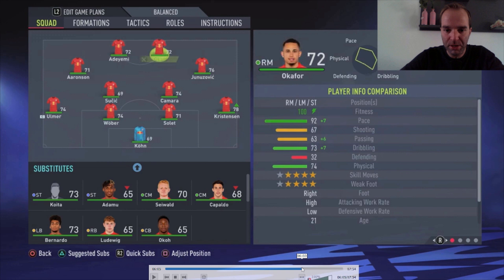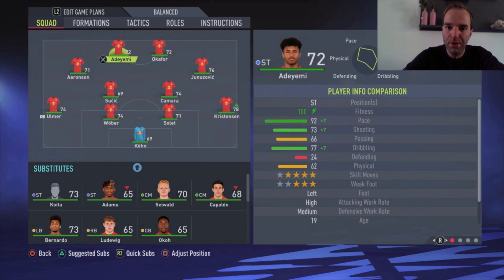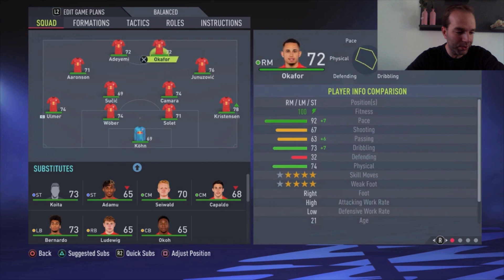On the left side we have Aaronsson with 80 pace. Then there are two strikers, Okafor and Adeyemi, who are both really fast. The only thing they're lacking is shooting — only 73 and 67 respectively. I missed lots of chances because of the poor shooting. But you can create really good chances, and if you practice finishing with players like this you can score lots of goals. It's all about creating the chances, and finishing is something you can always improve.